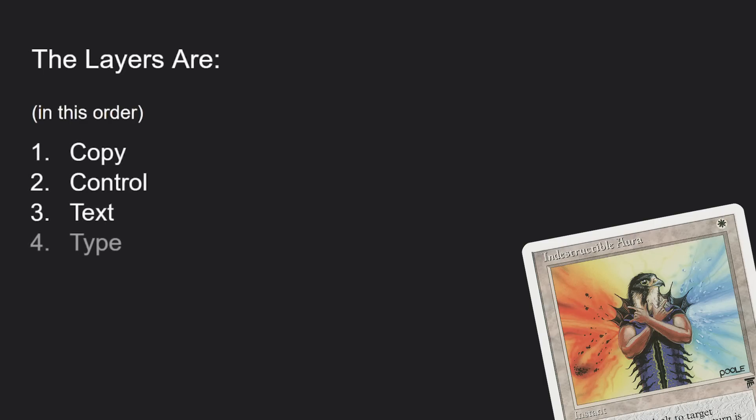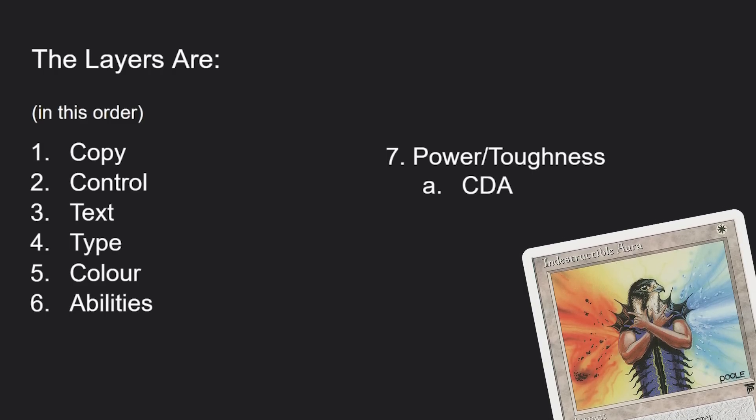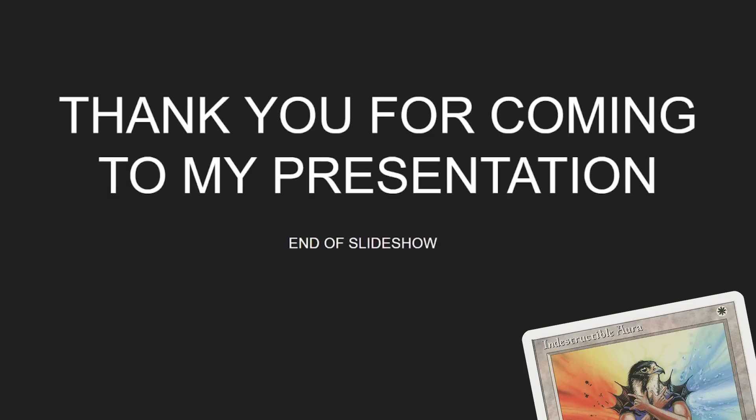The layers in order are: copy, control, text, type, color, abilities, and then power and toughness. Power and toughness is fun because it has sub-layers inside of it: CDAs, set, modify, counters, and switching.